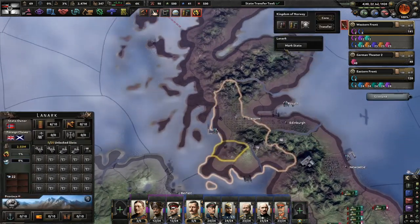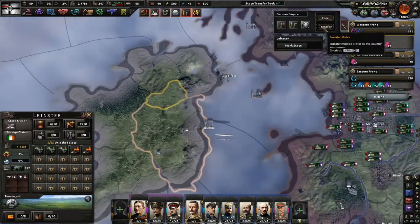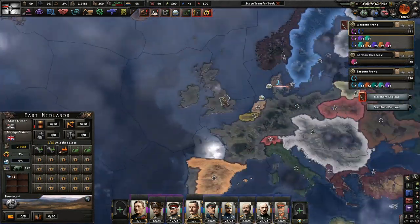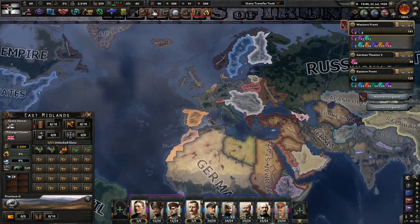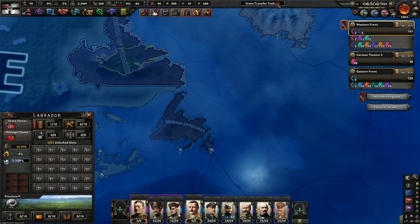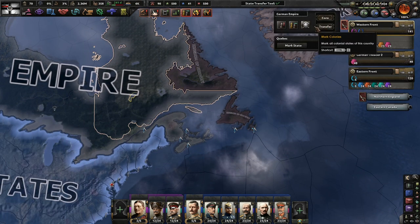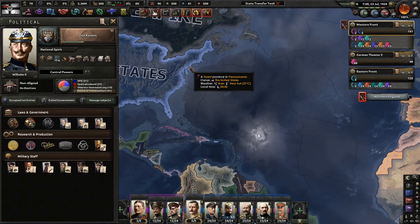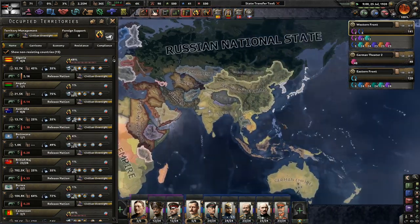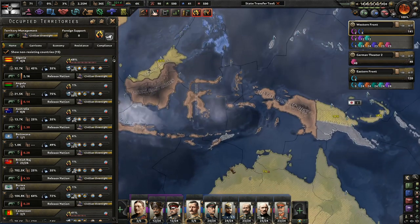I'm so glad we have the State Transfer Tool mod - thank God. As much as I would like the Vikings to own the UK again, I just don't think it's in the cards for that. I think that's pretty much going to be the campaign. Let's go ahead and release a few guys. Australia - yes, yes, yes. German Empire - I kind of like that. I don't want to release New Zealand from Australia unless we get, like, Australasia. German Australasia.